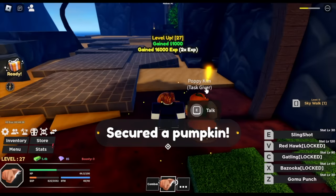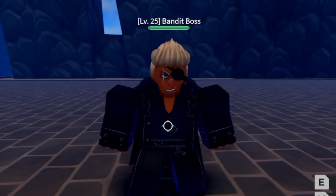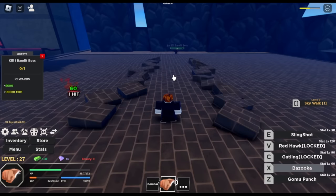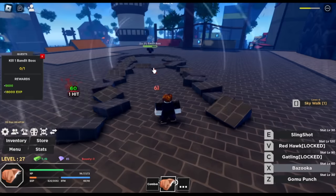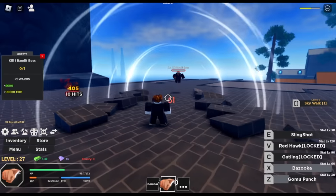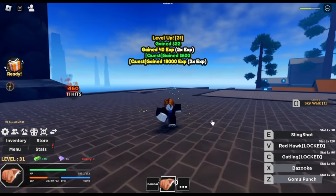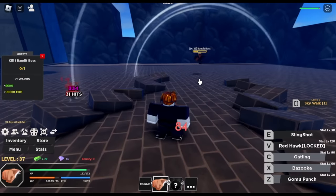We've reached level 27, and after that we can start defeating the Bandit Boss at level 25. We've also unlocked our X-Skill Bazooka. Nothing special about these skills, but you can make a combo by using your Z-Skill, left clicks, and X-Skill to finish it up. We'll also be unlocking our C-Skill Gutling here. Now we have a combo with Z and C-Skill.